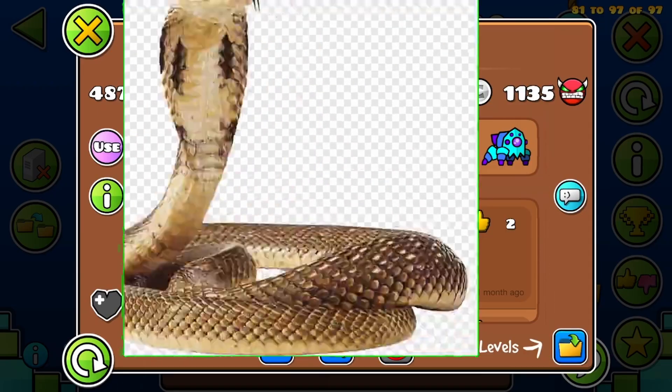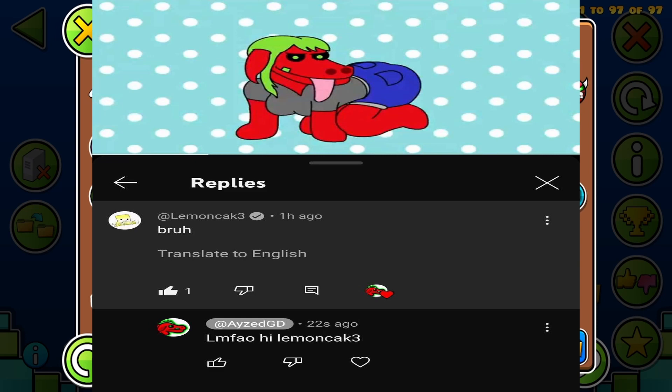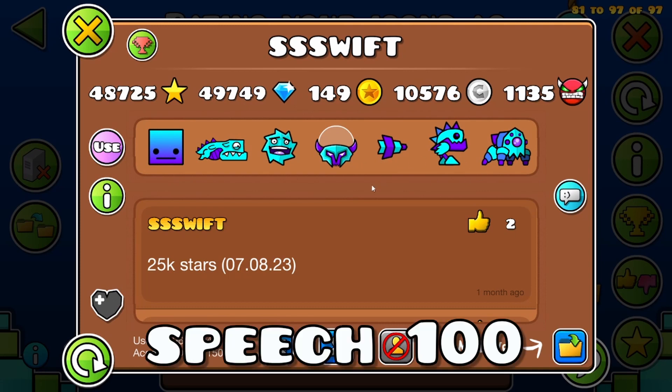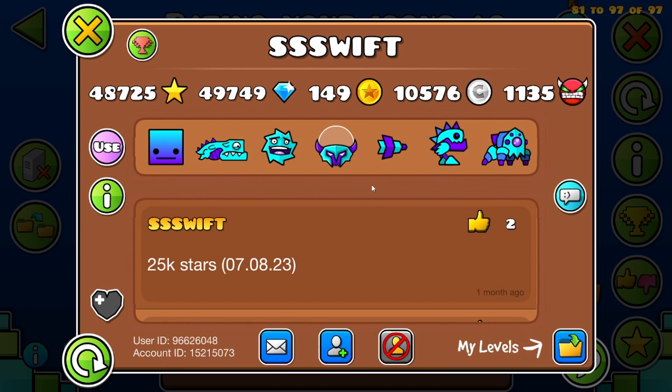Next we have SWIFT. Lemon Cake Icon, but with a weird color scheme. I don't know why you put a gradient icon with non-gradient other icons. I guess you just have bad taste.